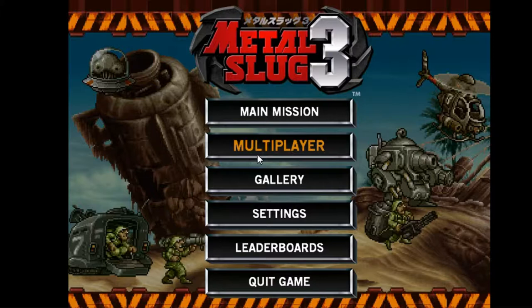When we start the game, in the main menu as you see here, it shows 6 options: main mission, multiplayer, gallery, settings, little sport, and an option to quit the game.